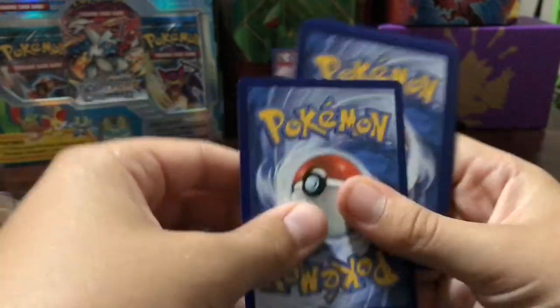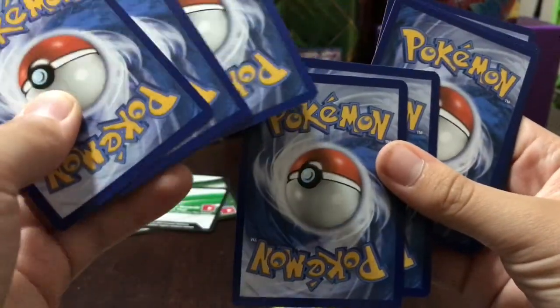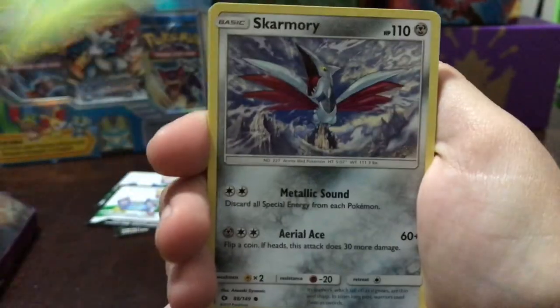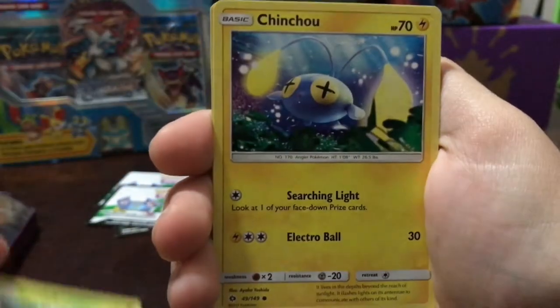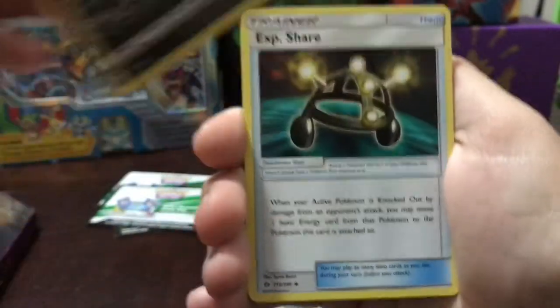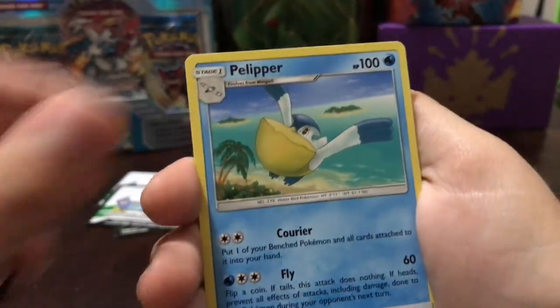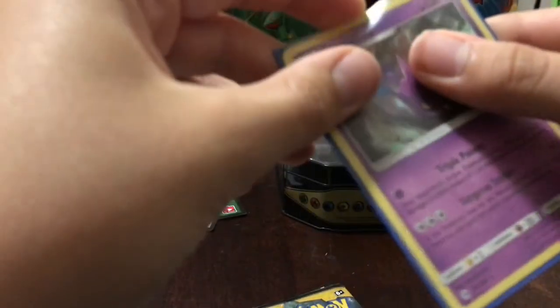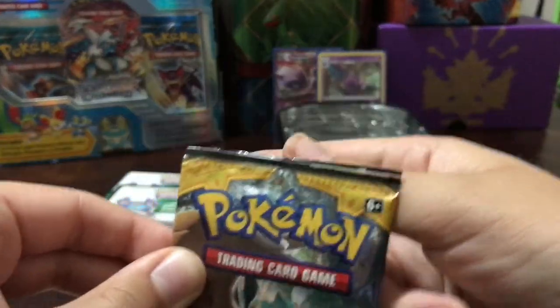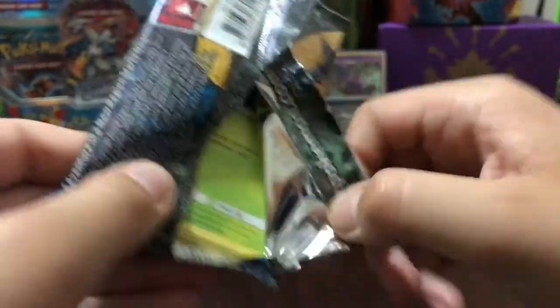One two three four — let's make sure I did four cards. Sandygast, Caterpie, Skarmory, Morlul, Chingling, Fairy-type energy, Alolan Raticate — I have not pulled this card yet. XP Share, Palpitoad, reverse Crabrawler, and our rare is — oh my gosh — a holo Crobat! I love Crobats if you didn't know. That's gonna go in the back. Last pack, can we get a GX? If we don't, at least we got a holo, which is good enough for me.